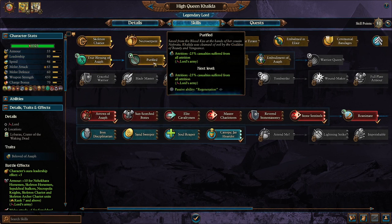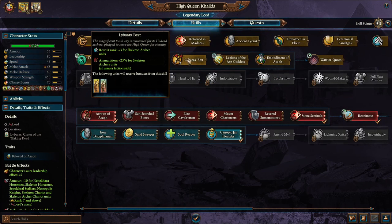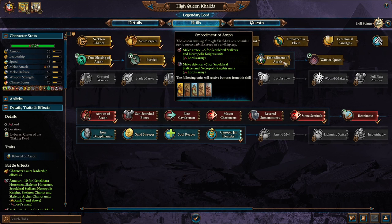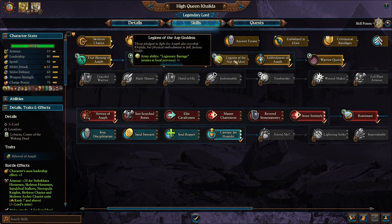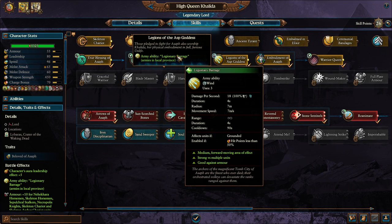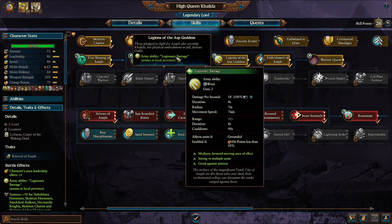I do like to put two points into Purified so she herself has Regeneration, which will help let her be a tank. I really like to get the Libra's Best — that way it's a 25% Ammunition bonus for Skeleton Archer units faction-wide, which is a really good faction-wide buff. The Embodiment of Asaph buffs Stalker and Knight units with more Melee Attack and Melee Defense. The Warrior Queen gives her Physical Resistance and Frenzy. And the Legionary Barrage isn't fantastic necessarily, but it can be useful to disrupt enemy forces.